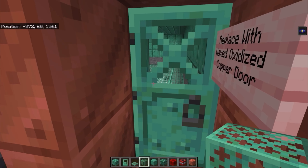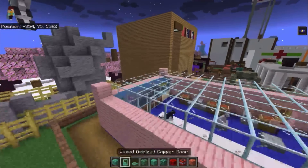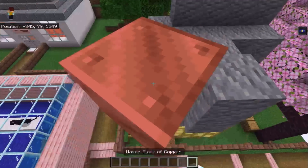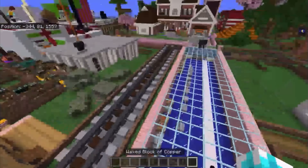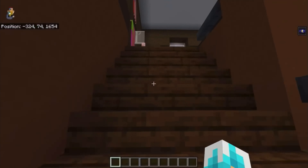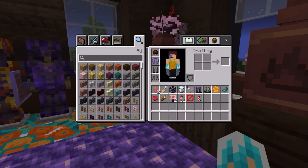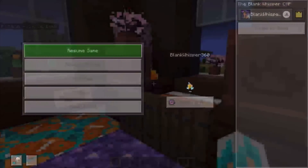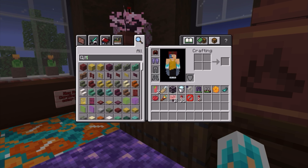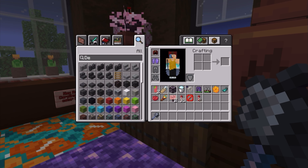There's a waxed oxidized copper door. I'm going into my house real quick. That's gonna be one of the new states. Let's grab a mace.